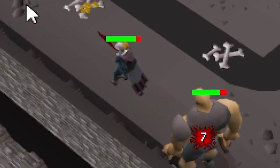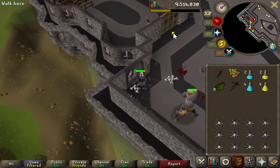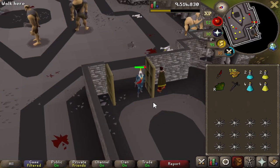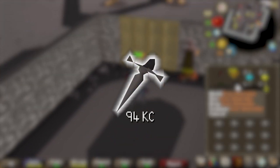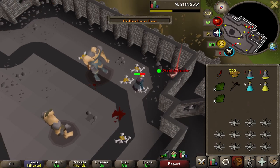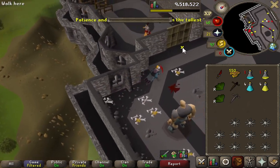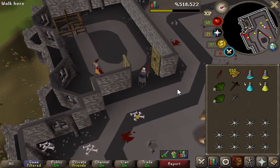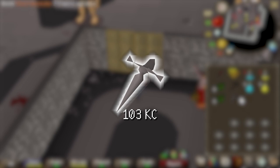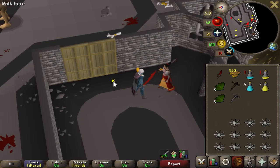Oh my god, so many levels. Give me the iron defender. Iron defender achieved at KC 94 — only approximately 30 kills or so after the bronze. A little bit of spoonage never hurts anybody. Steel defender at 103 — so like 12 kills to the steel defender after the iron. That's what we like to see.